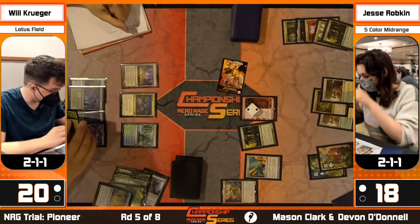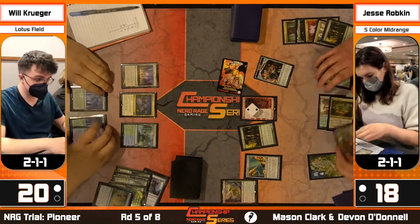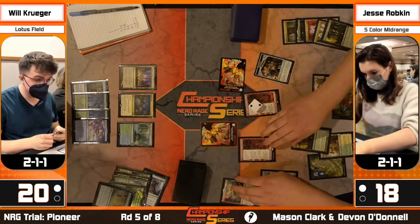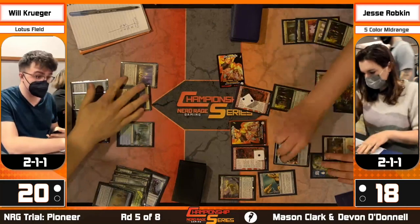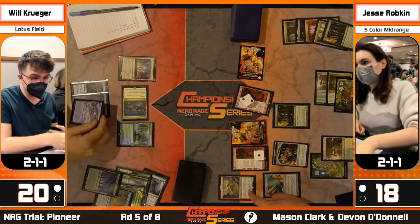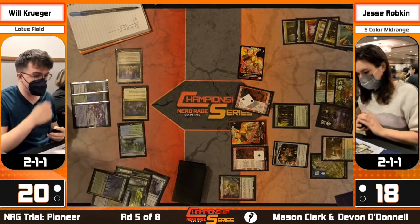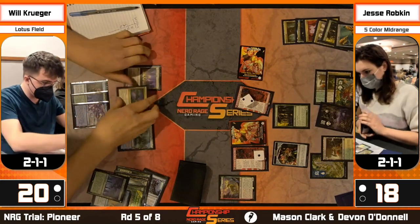A little rummage action - players are playing quickly. Looks like we discarded Sylvan Caryatid. They know time is a factor and they won't get many more draw steps. Looking at time left: about nine minutes, so players are playing briskly to get to a natural conclusion. We're going to see Boseiju hit the Pithing Needle. It looks like it's pointing at Gigantosaurus - maybe Krueger accidentally pointed there and Jesse clarified, asking if he meant Fable or Gigantosaurus.